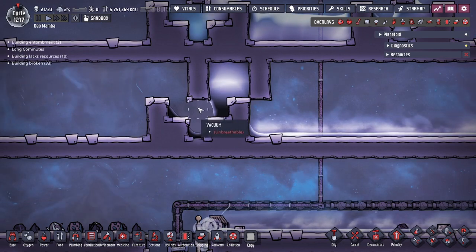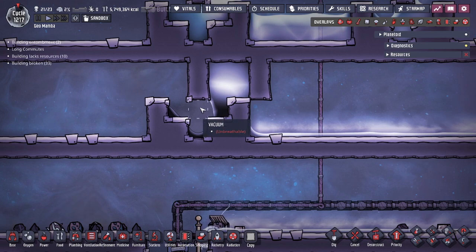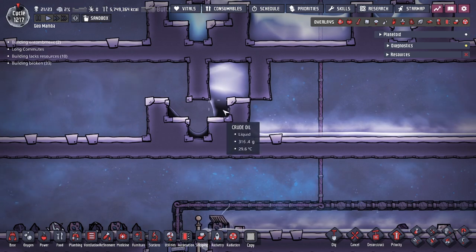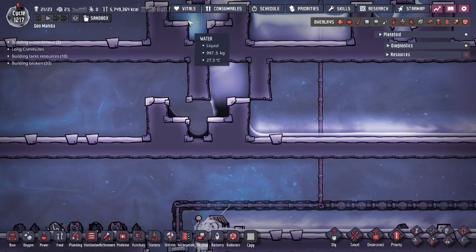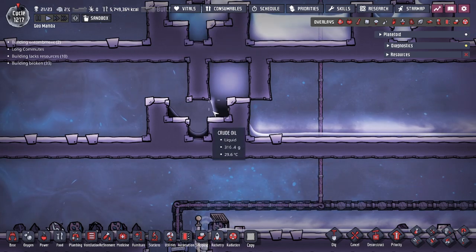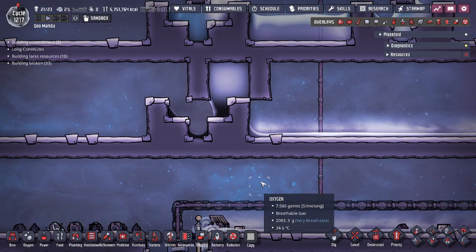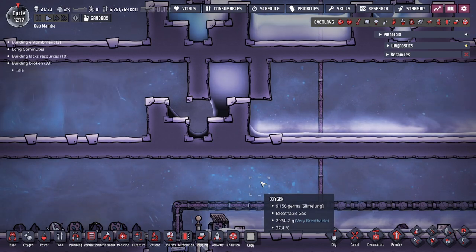So guys, this is the one-tile vacuum lock setup. We showed you how to do it with the double bottle emptiers, what to do if there's a gas tile in the middle — just build and deconstruct — and why crude oil is the best liquid in most cases. If you don't have crude oil, just make do with what you have; it's not going to be the end of the world as it's a very minor thing. If you have any questions, leave a comment below. Hope you enjoyed today's video, and don't forget to like and subscribe!